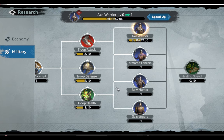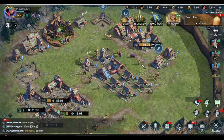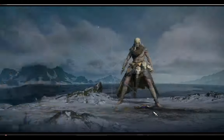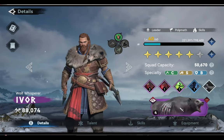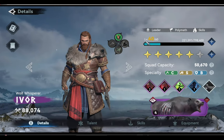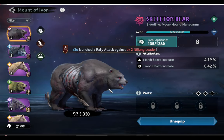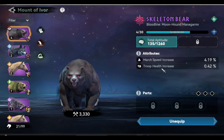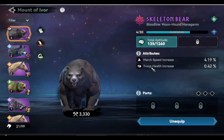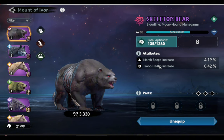One of the viewers asked what is the best beast mount for Ivor. I was lucky to trap this beast mount and I think it will be a good fit for Ivor since he is a polymath and I am using him as a tank for all kinds of troops. The best beast mount for Ivor should have attributes of troop health, troop defense, or troop attack — one of those three must be present. I was lucky to have this beast mount because by default it has an attribute of troop health increase.